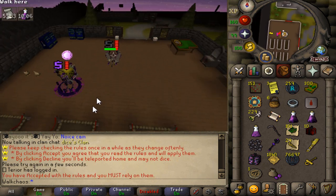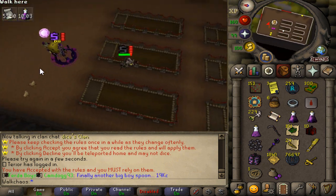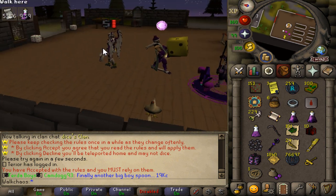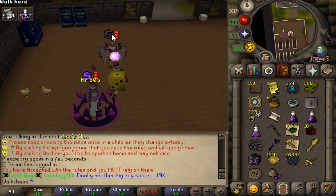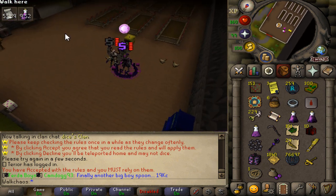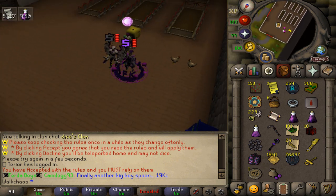Another huge content piece is the lovely Dice Zone. There is a huge gambling community. I'm definitely not going to be gambling here, but there's a lot of people gambling. You have slot machines you can also play on. Gambling is also a huge content piece on Redemption.